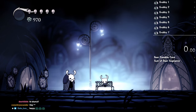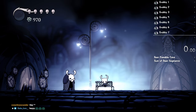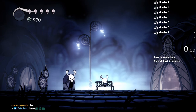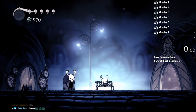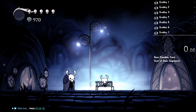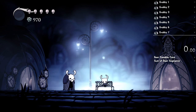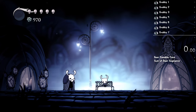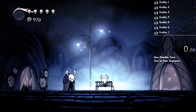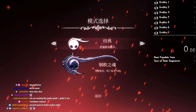Today we're going to be doing the all-grub speedrun, or it's called Elegy% on the leaderboards. The goal is to save every grub and then get the reward at the end for saving every grub. I'm also going to challenge myself to come up with a name for every grub. We'll see at the end if I can remember all the names. Let's get started.